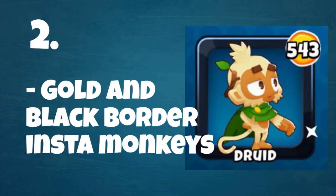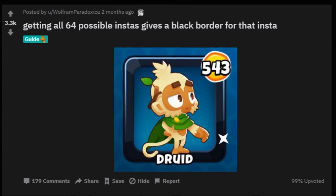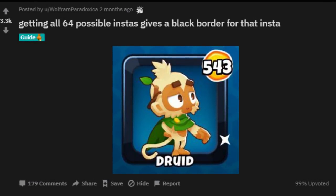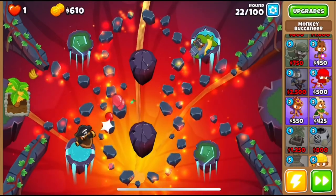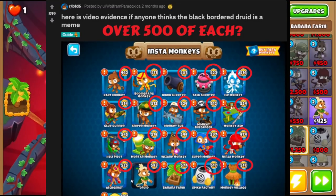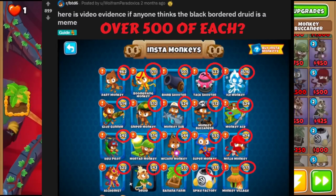Number 2 are gold and black borders for insta monkeys. The first black border insta monkey was achieved about 2 months ago by user Wolfram Paradoxica, with another one to shortly follow after that. I don't think we've had any new ones, which shows how hard these are to get — but also that maybe they weren't legitimate in the first place and people used some sort of farming macros to get them.